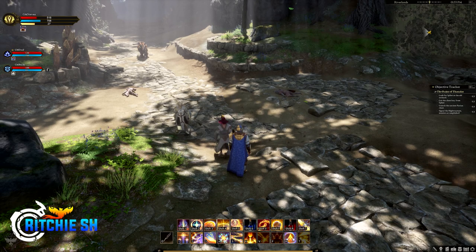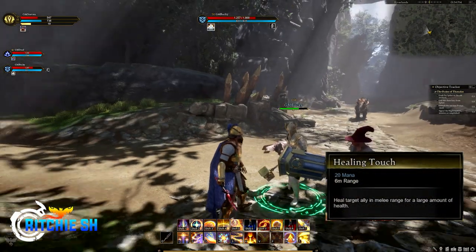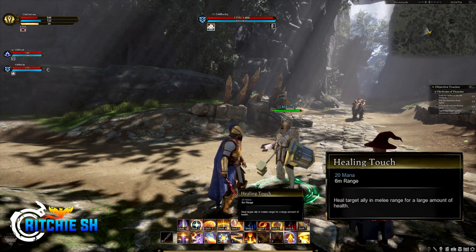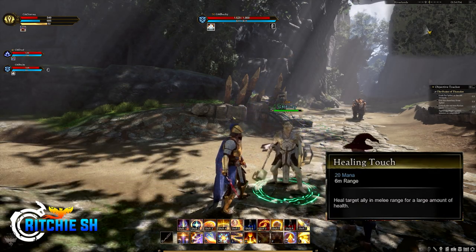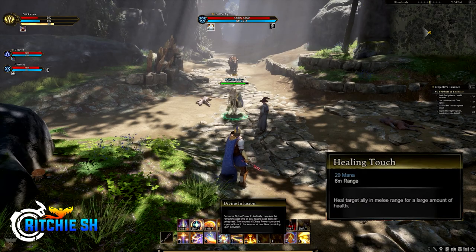Shift R is a health potion — an item that regains health. Finally, Shift T is Healing Touch, which heals a target ally in melee range for a large amount of health. This one could be combined with Wings of Salvation to pull yourself towards a target and then cast Healing Touch right after for a combo heal in a tight situation.